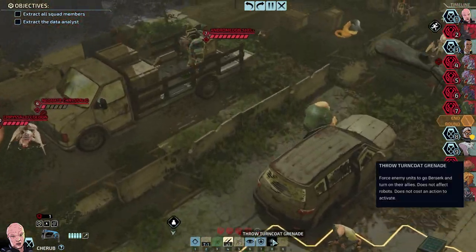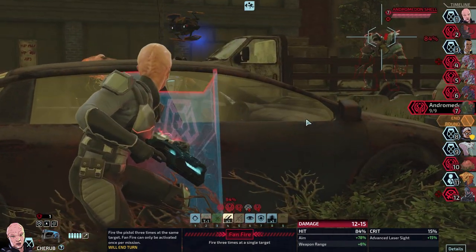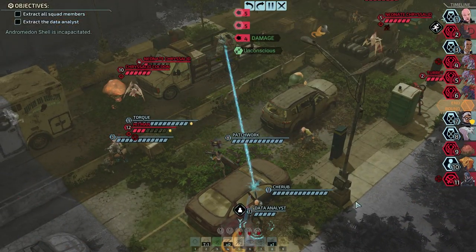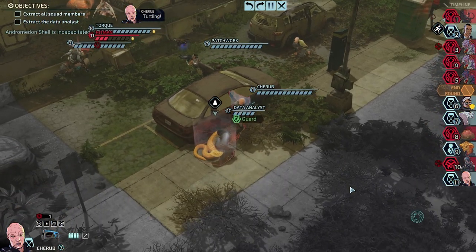Radial Overwatch is active on the turret — that's fine, I don't really intend to go up that way. We need to get rid of this Chrysalid cocoon, quite badly. Lightning hands — pop, four damage. We could go for the Andromedon with an 84% chance — yeah, go for it. Well done, very well done.